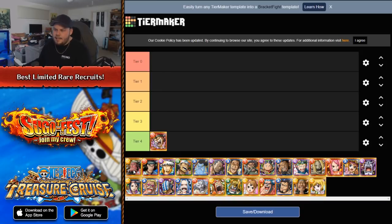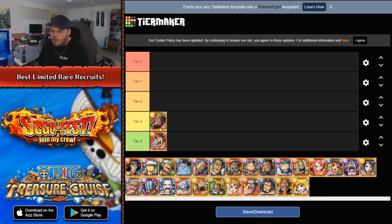Next is Fisher Tiger. Fisher Tiger is a 1.75x type booster to powerhouse for 3 turns. And his captain ability, I believe, is a 2.75x powerhouse booster. I would rank him a little bit higher than Kid — I definitely think he is a better limited rare recruit than Kid at the moment. But it's the fact that he's just really not that usable. If you have characters such as Sanji and Judge, or V2 Katakuri, there are too many situations where you specifically don't need this guy. So for that reasoning alone, I'm gonna put him in this tier.